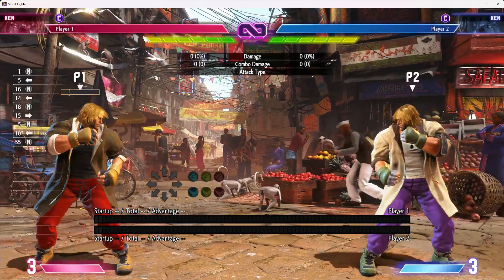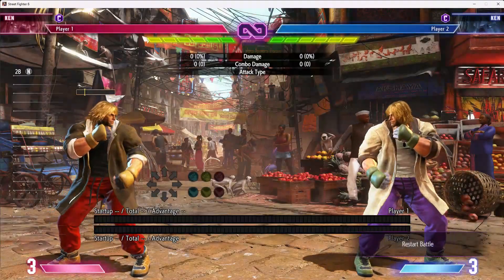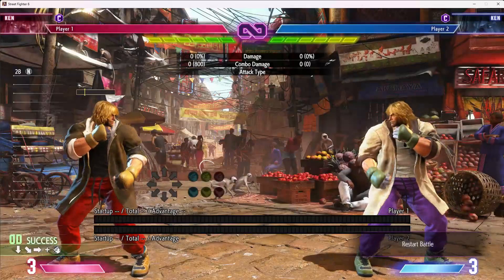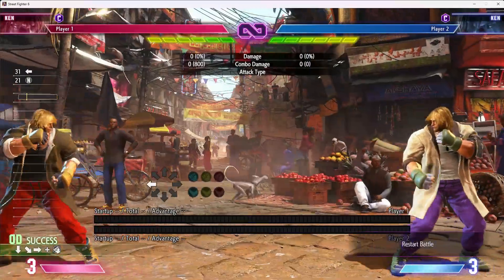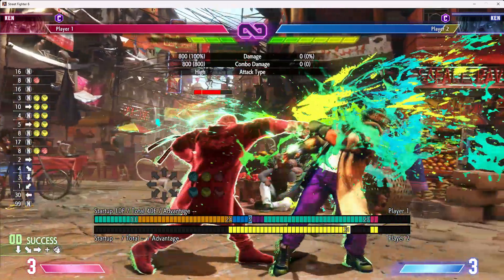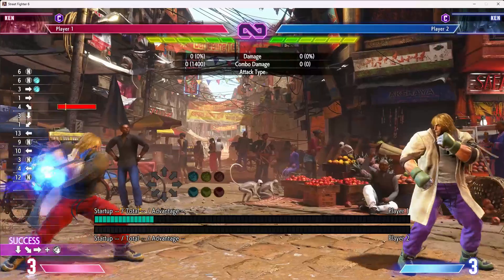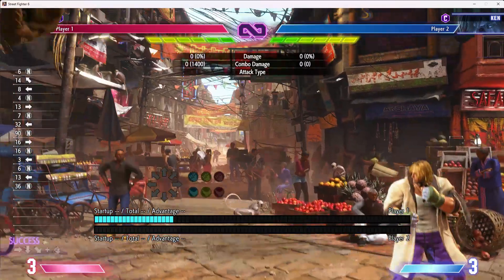Ken's obvious strengths: his walk speed is probably better. In terms of neutral, his fireball is worse — significantly. His EX fireball is good for counterzoning, because it yields a huge reward when it clashes with a fireball — it lets him drive rush behind it. That being said, it does have certain limitations. He also has just light fireball drive rush as an approach. But all of these fireball uses are things he can only do from way back.